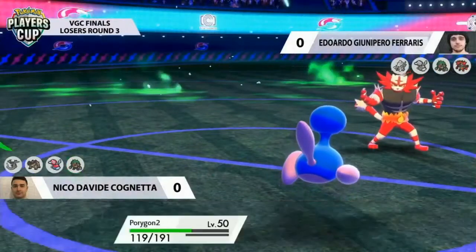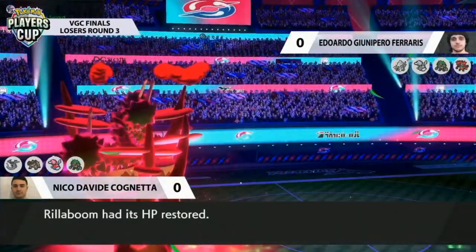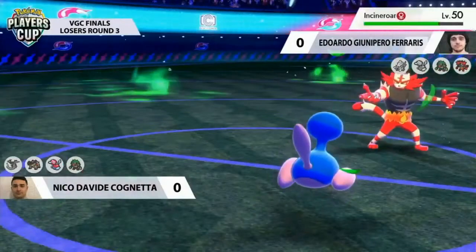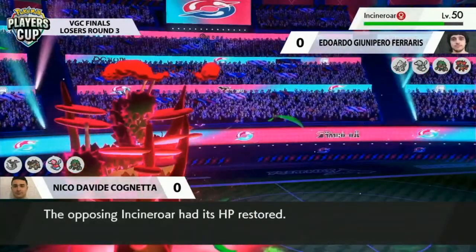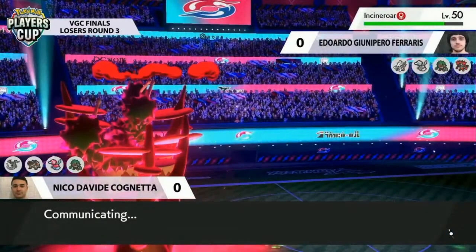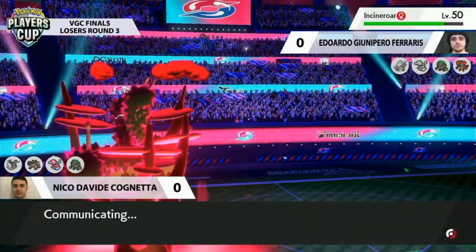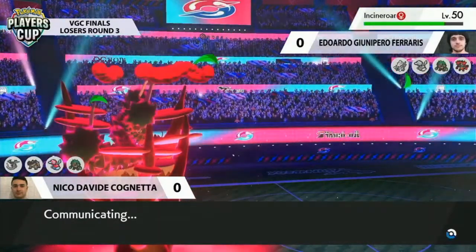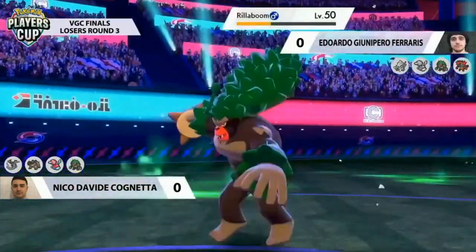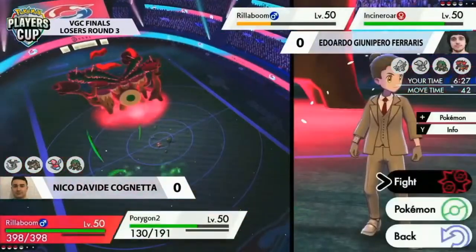That's a really good way to deal with Primarina — really impactful, removing that from the field, giving your opponent a limited amount of Dynamax turns, and just saying well you only got two, I'm in a good position to get three. On a simple metric like that, that's usually one of the ways you can count an advantage. Nico's got some really good Pokémon left with the Terrakion, and the Porygon2 should handle Rillaboom.